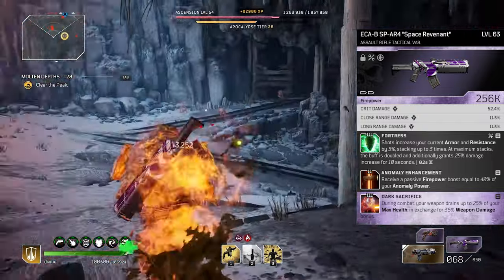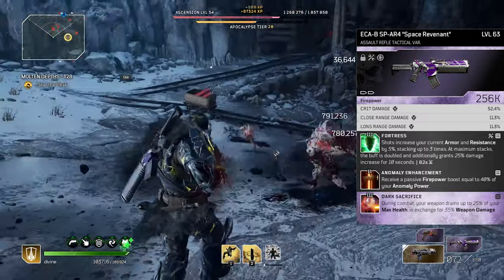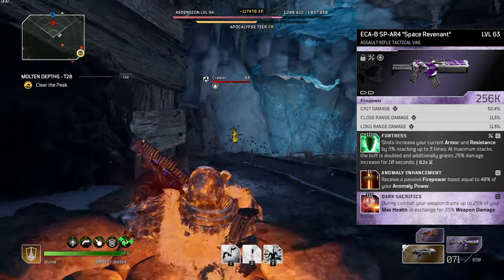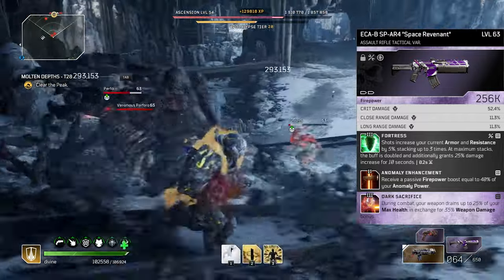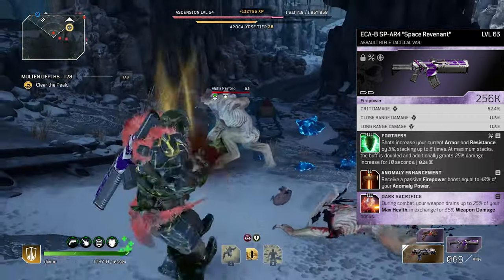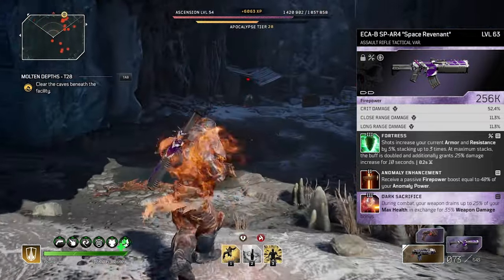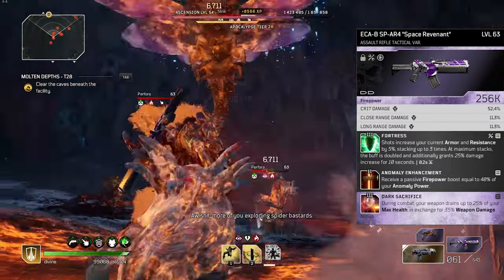The attributes on the assault rifle are actually really good — I think I rolled it absolutely perfect. It comes with crit damage, close range damage, and long range damage — everything is just perfect. Then the mod it comes with is Anomaly Enhancement: we receive a passive firepower bonus equal to 40% of our anomaly power. This is the best tier two mod you can get in terms of damage. Then the other mod I swapped in is Fortress again, just to increase our armor, resistance, and damage for 10 seconds.